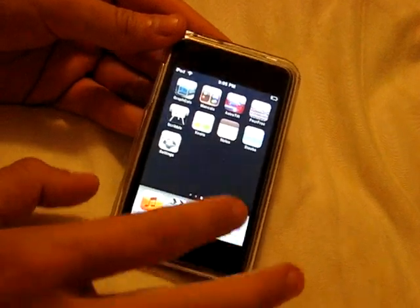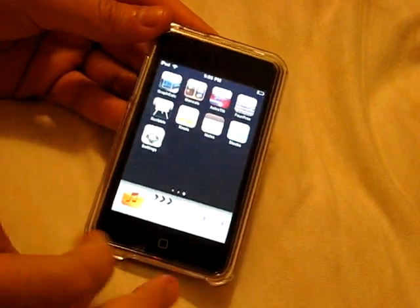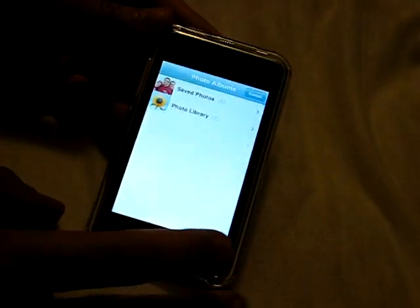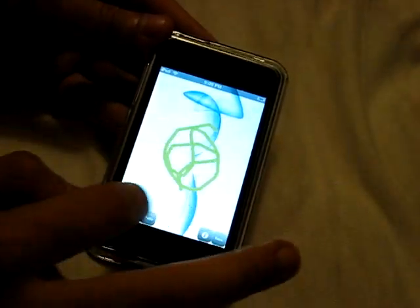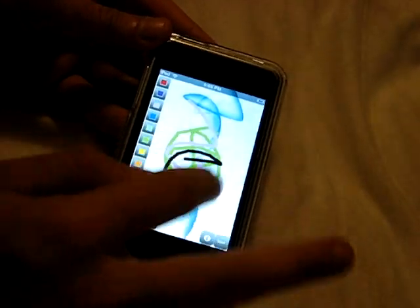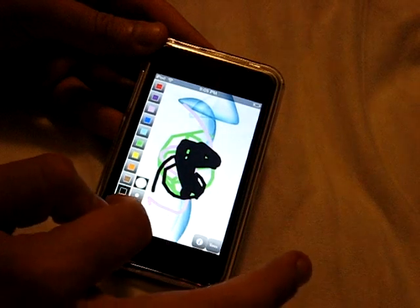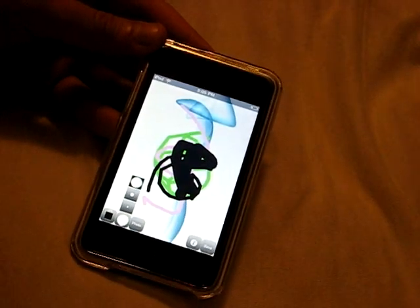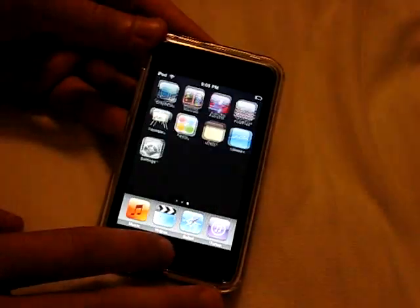Next one called Scribble. This is a lot like iDoodle 2 Lite. The only difference is that you can upload a photo from your iPod. So we'll just use this photo, and if you want to, you can actually just draw on it. You've got a bunch of different colors, different tools and everything like that. It's kind of fun. We can do different sizes. You could just have a complete blast with this — draw horns on a picture of yourself or whatever you want to do. And you can save it to your iPod if you want to.